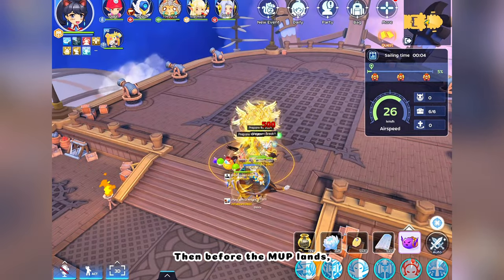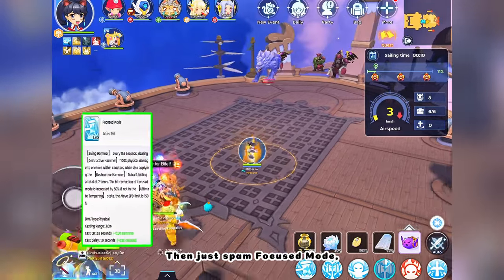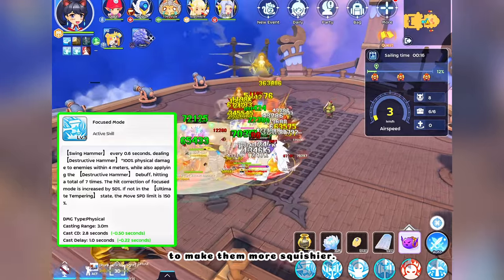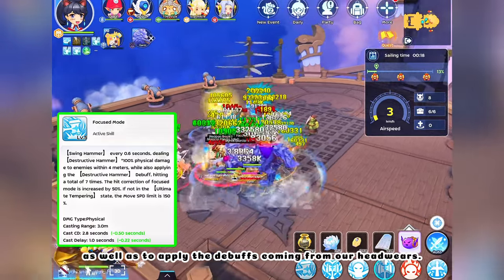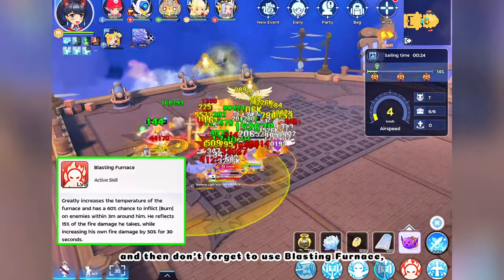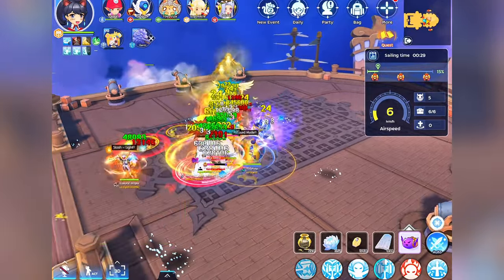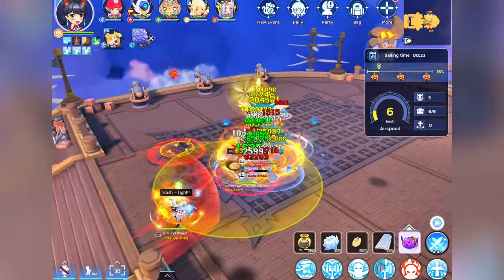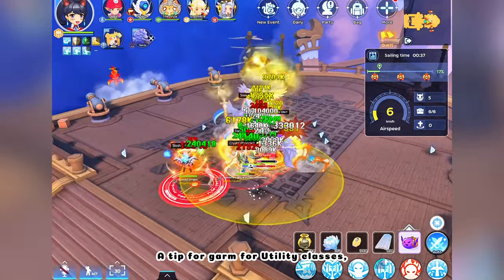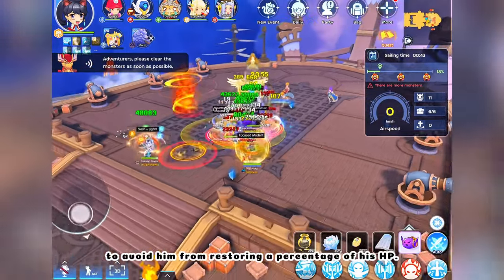Then before the MVP lands, use Lucky Refine to increase your team's equipment refinement. Then just spam Focused Mode to decrease the monster's equipment refinement to make them squishier, as well as to apply the debuffs coming from our headwear. Don't forget to use Blasting Furnace to inflict the burn effect on the monsters. A tip for Garm for utility classes: destroy the nearby shards around you to avoid him from restoring a percentage of his HP.